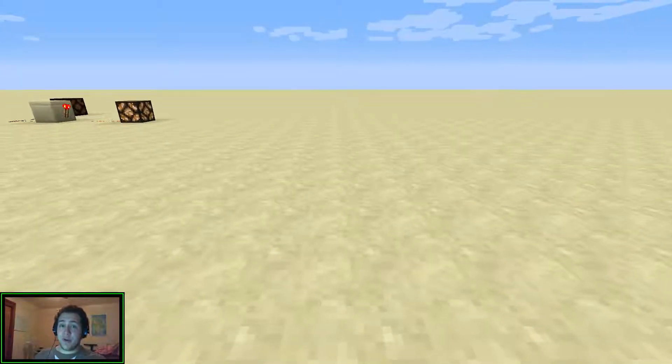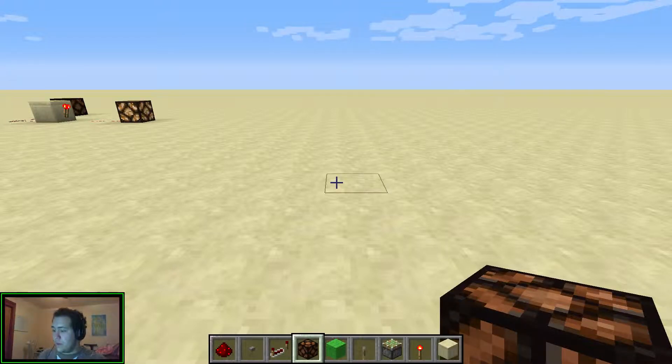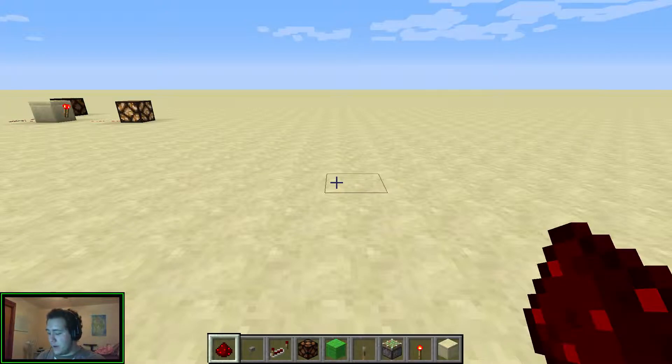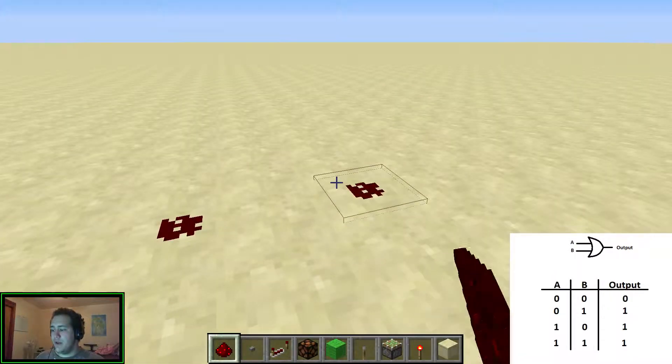Hey guys, Graham here. Today I'm going to show you the basics of logic gates in Minecraft. We're going to first build the OR gate, which looks like this. The output of the OR gate is only on when one or both of the inputs is on. This is a fairly simple one to build.